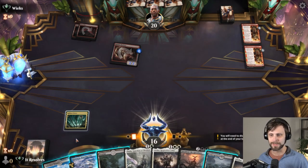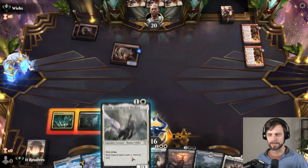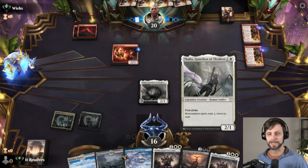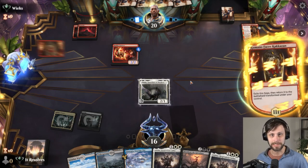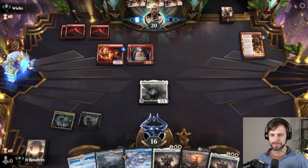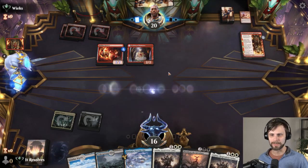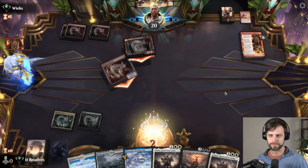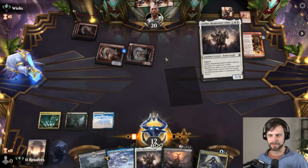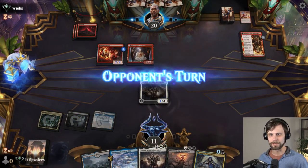We do just have Shieldred which is going to be difficult for them to burn out in general, and will gain us some life back if we can get there. We do have all the mana we need to get there which is helpful. They are going to go ahead and kill the Thalia — makes sense. I am going to throw the Adalyn out there taking a damage. Thankfully they don't really have too many cards left. Obviously they attack with everything — there's no reason not to.